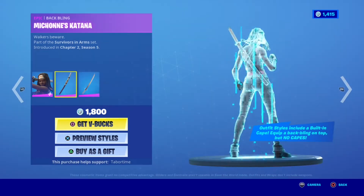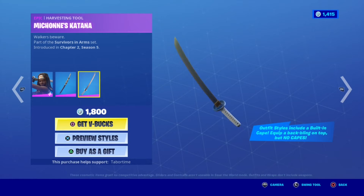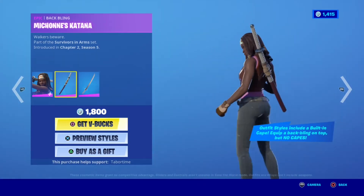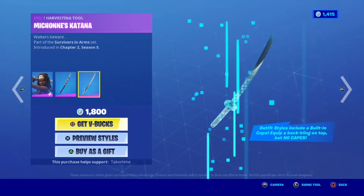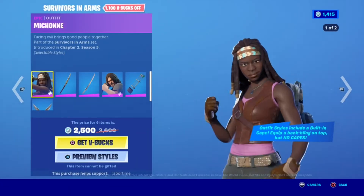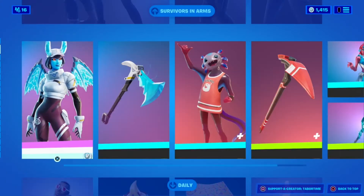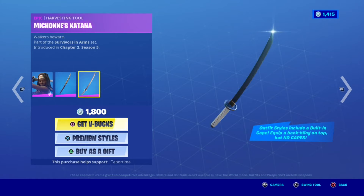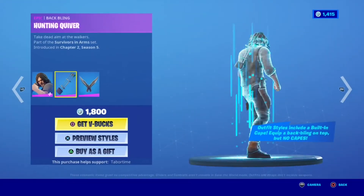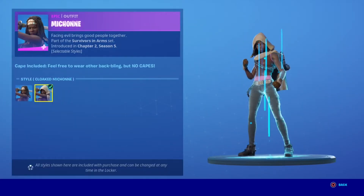I really wanted this pickaxe but it's tied with the skin. This is gonna be so cool — like you're going to pull it out of the backbling. I was really excited for that. Eleven hundred V-Bucks off; you get everything for twenty-five hundred V-Bucks. Super super cool, but the pickaxe is so cool. I was wanting to take it as just a pickaxe.